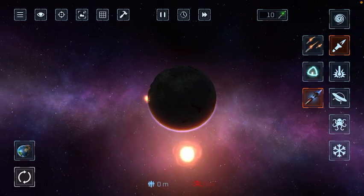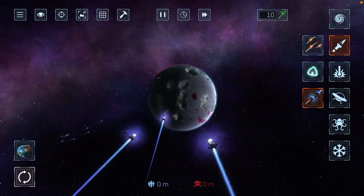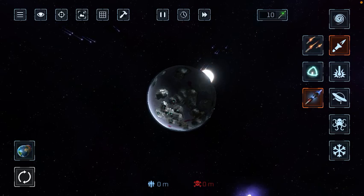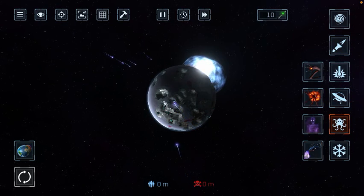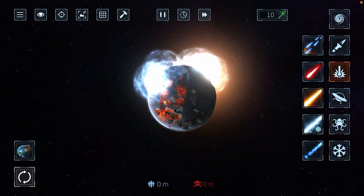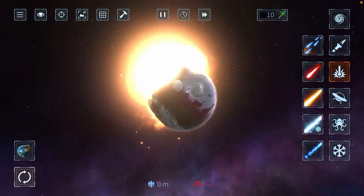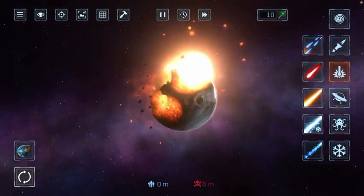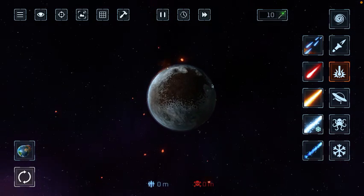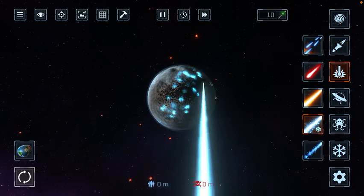I think the ice is stopping it from doing a bunch of damage. Let's put some of those things down on it. Doesn't seem to be helping — let's try these little missiles to make it go boom. Yes, we must freeze as much earth as we can, if it can even turn into ice at this point.